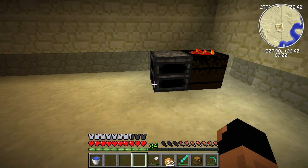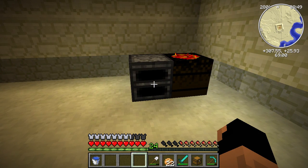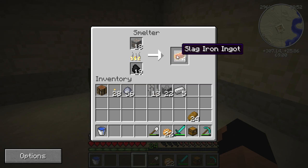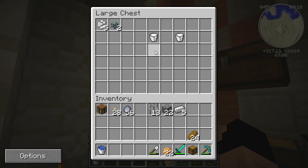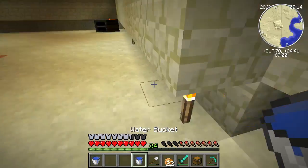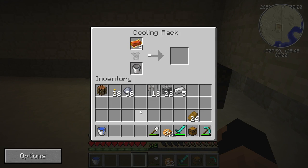The cooling rack is used to turn all slag items into their non-slag counterparts — it runs similar to a furnace. I think we take the slag iron and put it in here. We need a water bucket to start cooling. That will turn it into our other slag counterparts — oh, it just turns it back into iron.